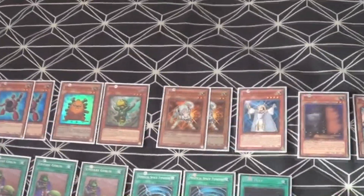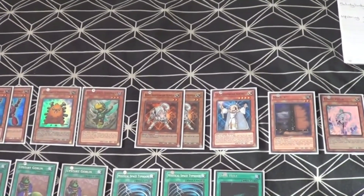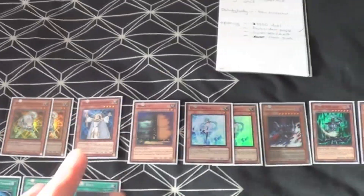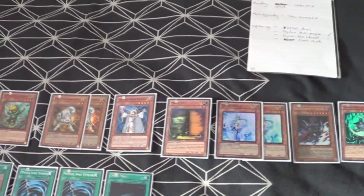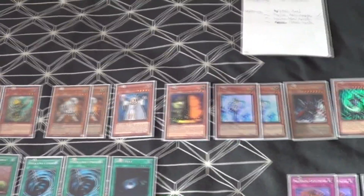The Lightsworns are there for the milling and as Light targets for our Chaos engine. Ryko is a really useful card — it pops those annoying cards like your Evilswarm monsters. Lyla as well, popping those backrows as additional MSTs. Single Maxx C — it's not the greatest at the moment; in some decks it's very dead, in some decks it's amazing, so one is pretty useful right now.